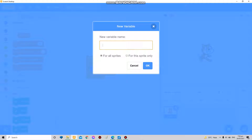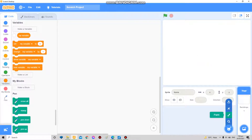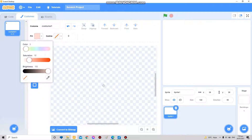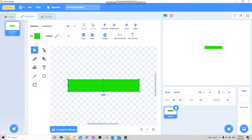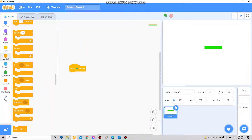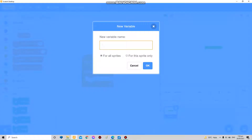Fear not, I will save you from that. First, create a new sprite and draw your health bar. Name this costume 'full'. Then add a 'when flag clicked, forever' block.